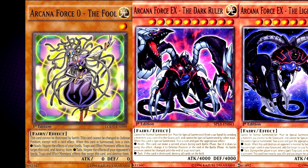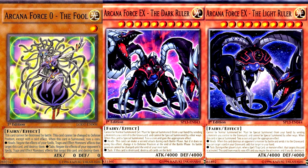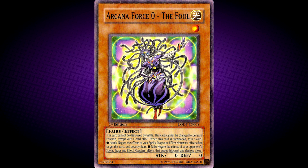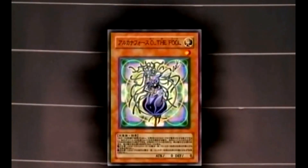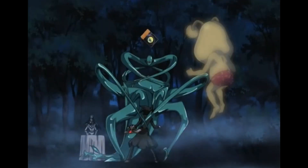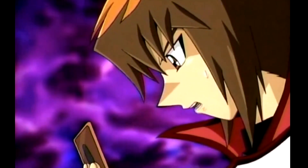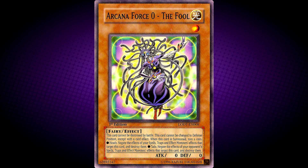This monster and both Arcana Force X monsters do not follow the attack pattern of all the other Arcana Force monsters — this may be due to them being outside of the typical numbers. The Arcana Force monsters typically follow the rule where their attack and defence points equal their number times 100 plus 1000. However, this monster's attack and defence is 0, where it should be 1000. This monster is also unique in that it and the anime card The Hangman are the only Arcana Force monsters that gain their positive effects from a tails result instead of heads. This card also appears in the artwork of Reptilian Poison.